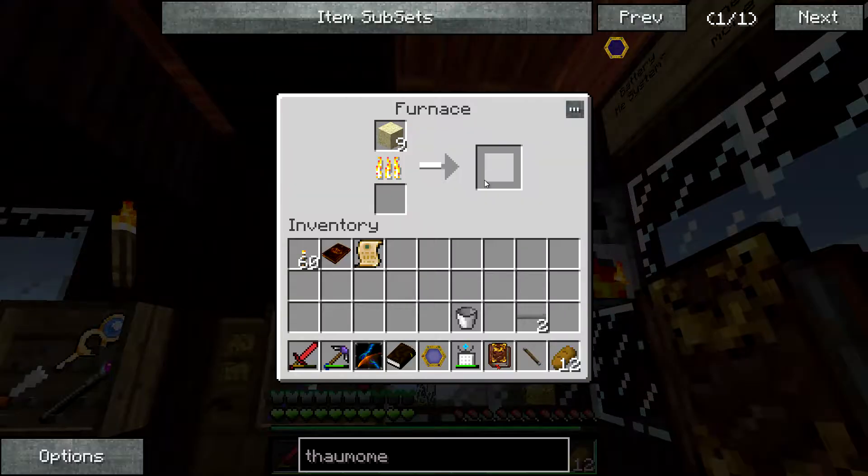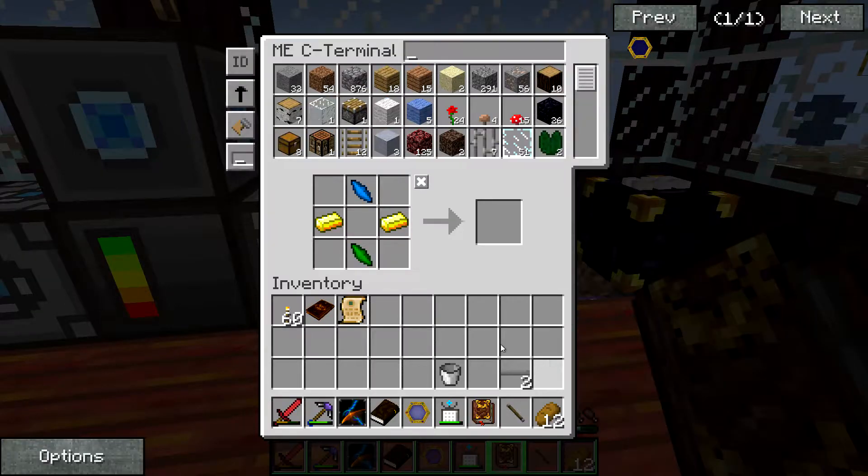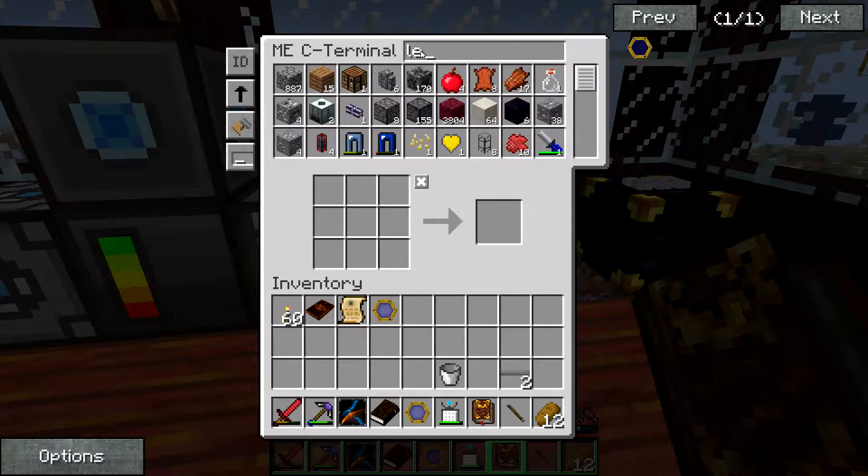One coal - I forget: one coal, eight pieces of sand, not nine. There we go. What am I doing? Wrong, wrong. I'm so good at clicking. There we go - some smelting. Bam, bam. Leather - I can't believe I need leather.